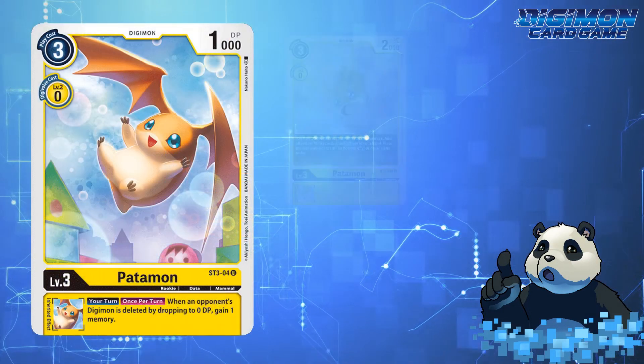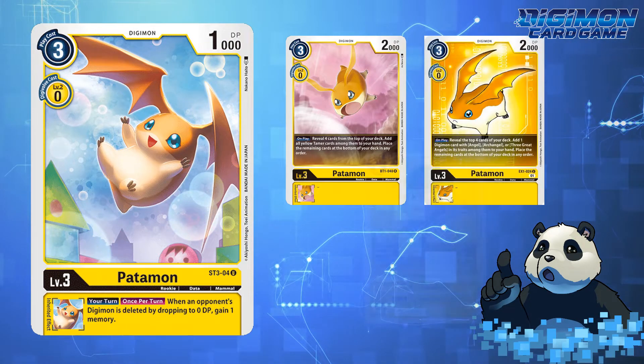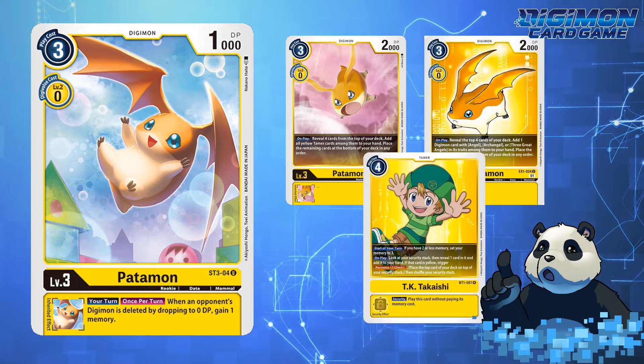Patamon, another fan favorite, has Tamer Search capability in BT-1 and Angel Search in EX-1, making TK Takaishi a close follow-up to Tai Kamiya and Matt Ishida when it comes to support.